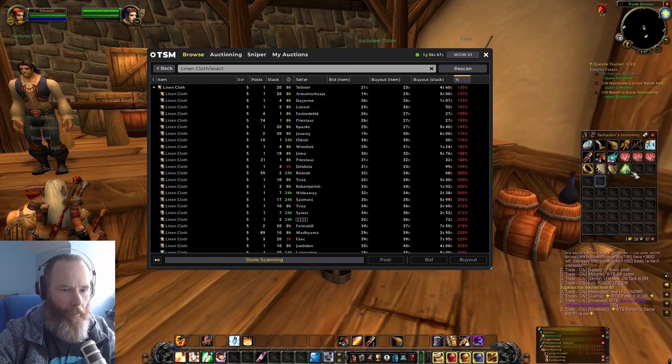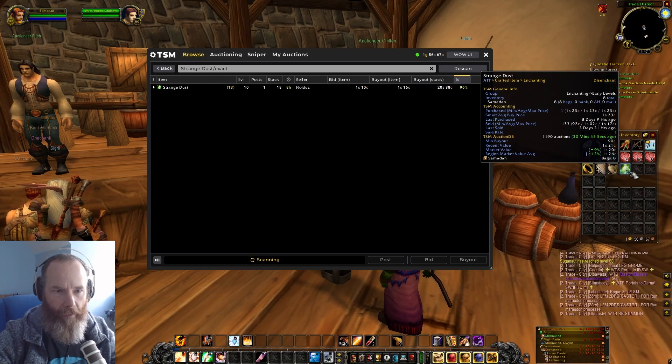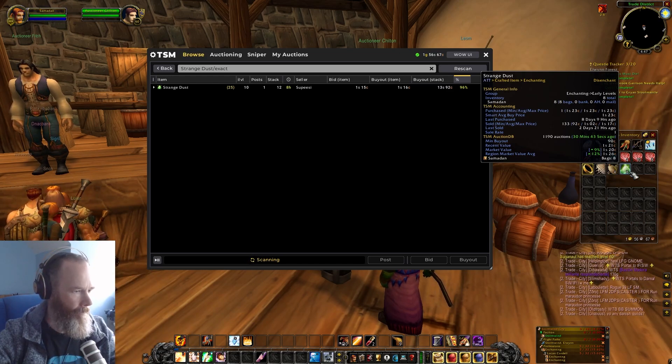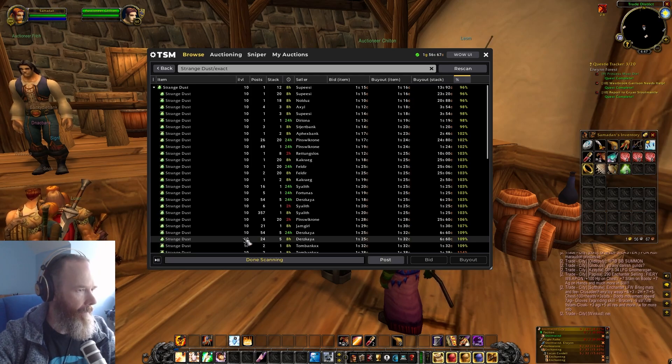If we pop on our strange dust, we do have some — maybe we can sell that for one silver 16, which seems a good price. One silver 23 is my average anyway. I'll just wait for that scan to finish and put those on.